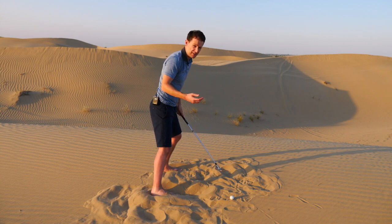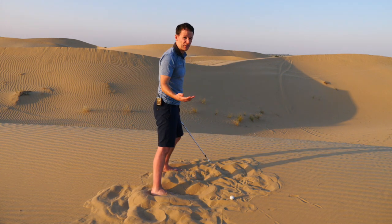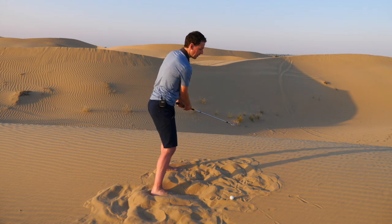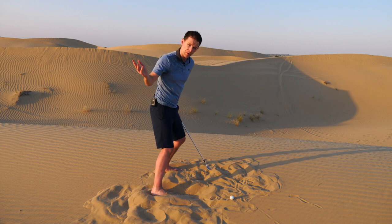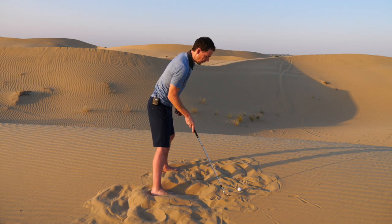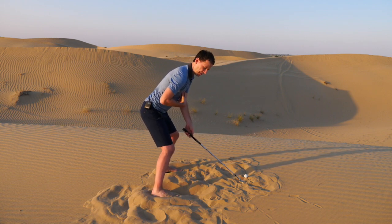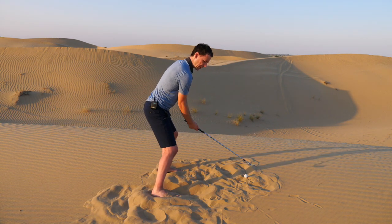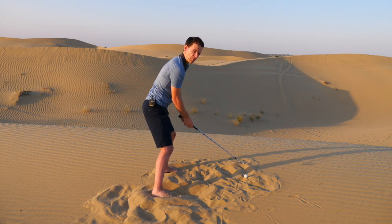If you've got compact sand, really hard sand, we might encourage a downward strike. In the desert here we've got stacks of sand, so we're going to create more of a glide. Firmer sand, you might want to come up a fraction. Softer sand, we want to get this gliding action. So we've got the open face, the lowered stance, bending the knees, and we're going to create this feeling of working the club much, much more around the body.